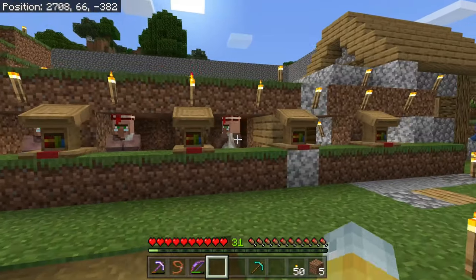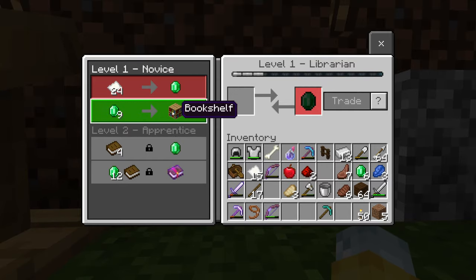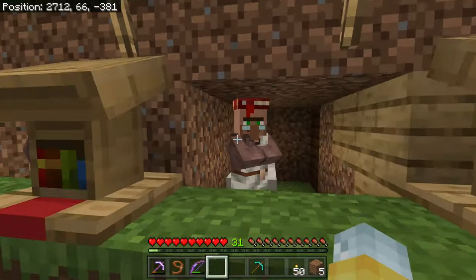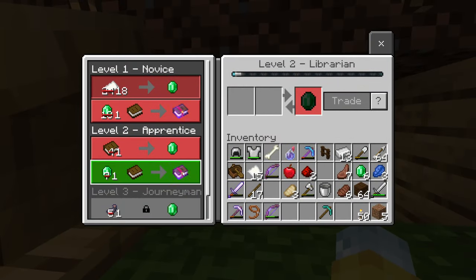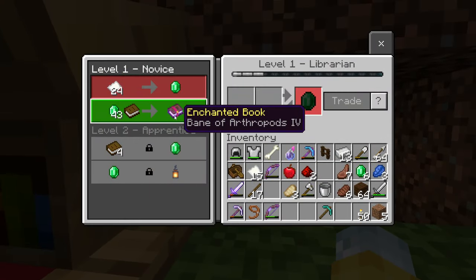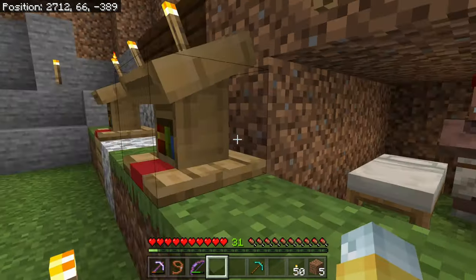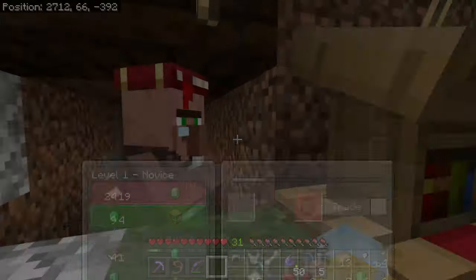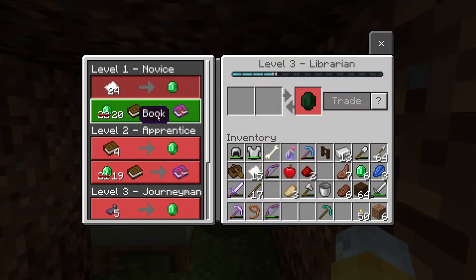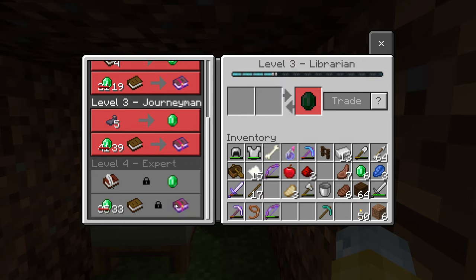How do we increase our odds and make sure we get the things we want, such as Mending for example? Well, first get yourself a librarian villager farm — this is very simple to make. There are so many YouTube videos on how to get villagers into an actual farm like this. You just boat them or capture them into certain areas, and you can guarantee yourself a great trade such as an Infinity 1 enchantment book. This guy right here actually has Mending 1, which is amazing — one of the best enchantments in the game. As you can see, Mending 1, his second enchantment is Feather Falling 4, then Looting 3, and a mystery book in the last slot.